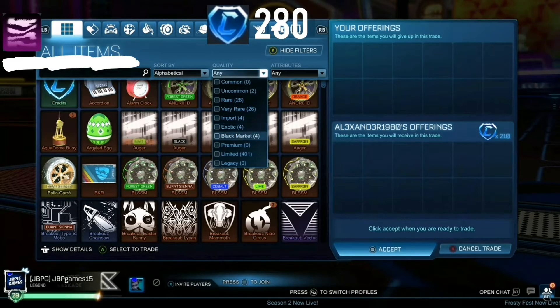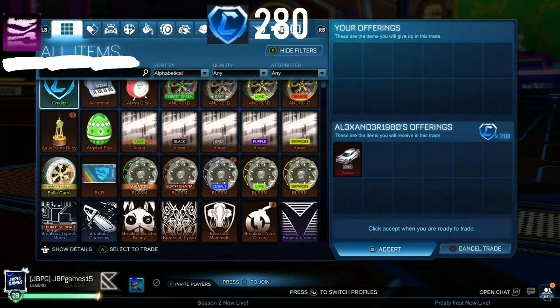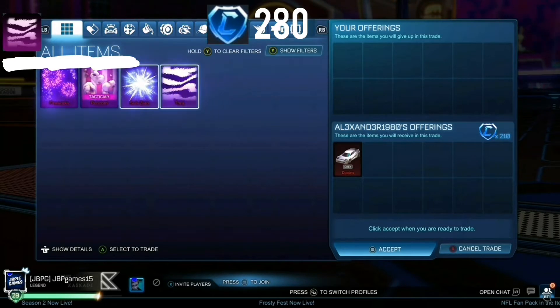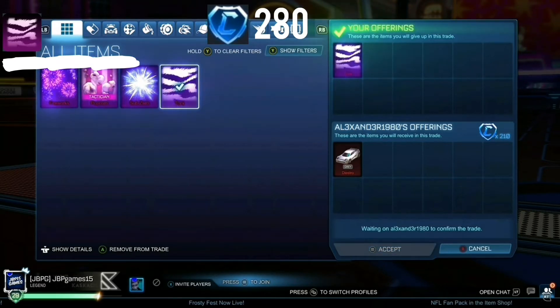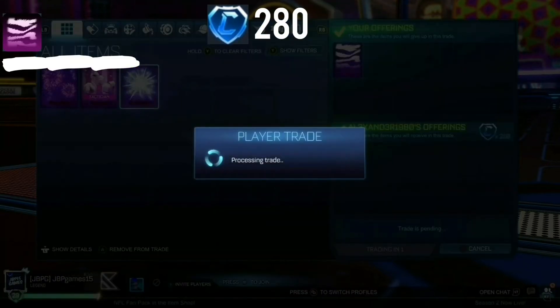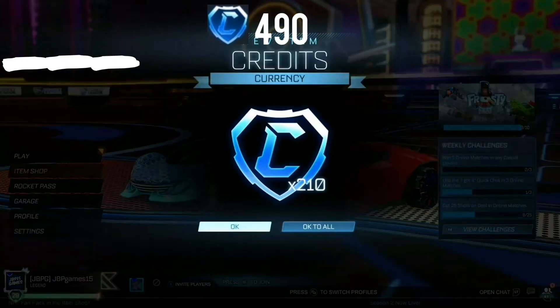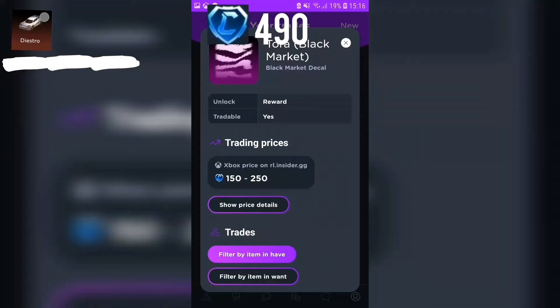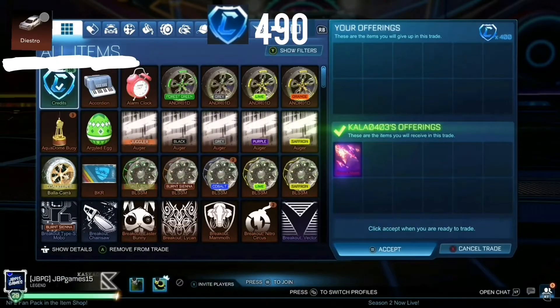He wanted to give me 210 credits with a coloured car for Tora. This is what I mean — trading up is so easy. Of course we take the trade, seeing as we only paid 120 credits, meaning we made a good profit of 90 credits and a car. So here we are getting the 210 credits and car. We've now got a grey car and 490 credits in our bank. Tora is worth 150 to 250 — pretty good.